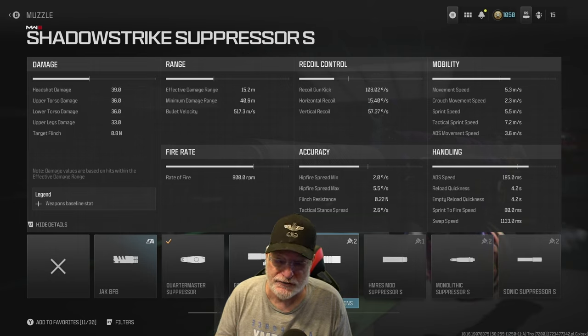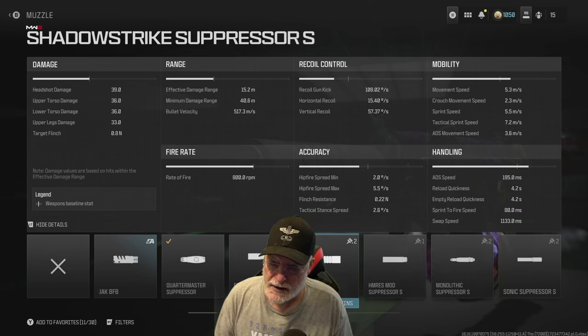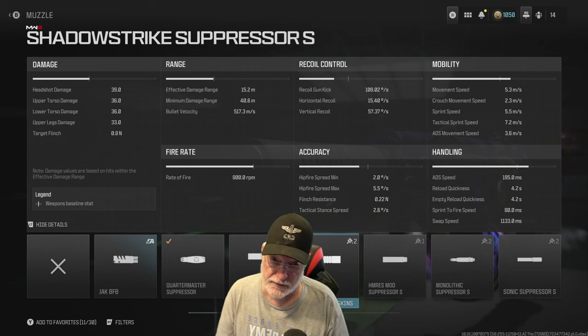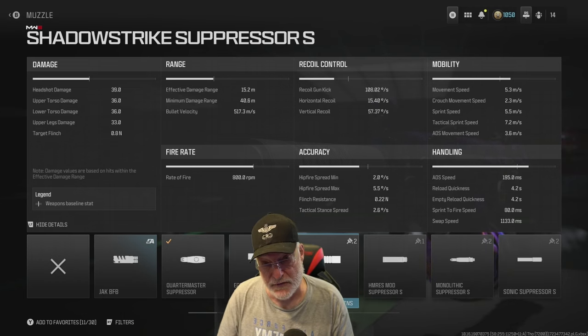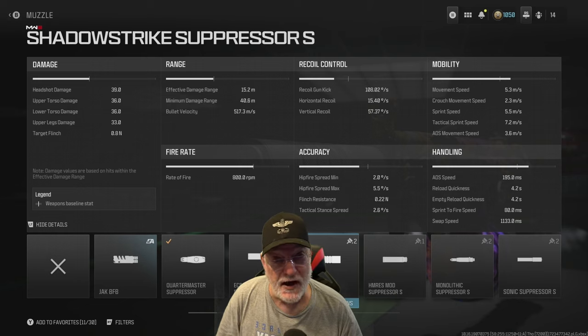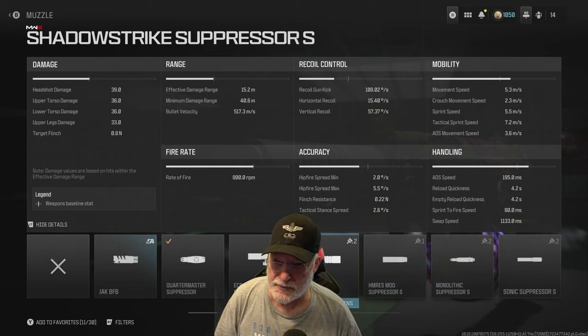I think the chances of four headshots are pretty good, as you'll see in the gameplay. And if we get a four-shot kill to the head, it's going to be a 225 millisecond time to kill on a fully healthy enemy — remembering that within range, that first shot is likely an instantaneous hit scan. It's a five-shot kill everywhere else, putting it at about a 300 millisecond time to kill, which is okay — middling for this weapon.